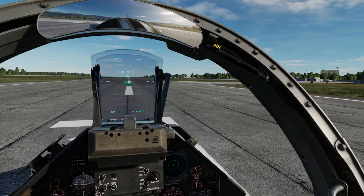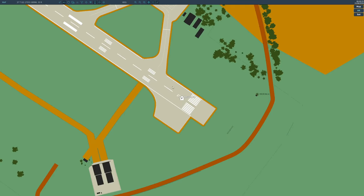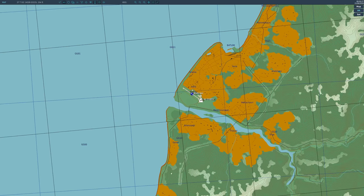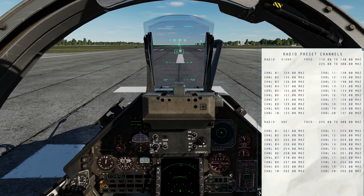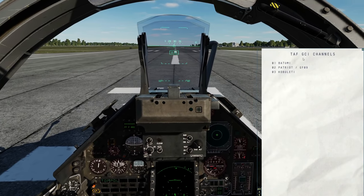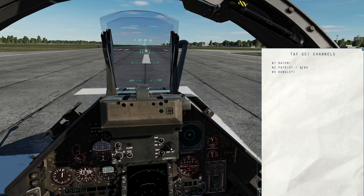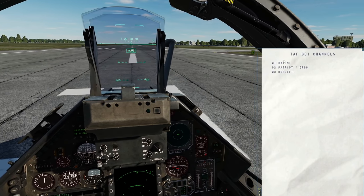We need to tune our aircraft into one of the AI GCIs. Available are Batumi, because it's a blue base; Cobbilletti, because it's a blue base; and the blue SAM. Kneeboard — right shift and K — use the arrows to cycle right through the pages. Here are our GCI channels: 01 for Batumi, 02 for Patriot in Gulf Foxtrot 09 grid square, and 03 for Cobbilletti. I could use any of these.